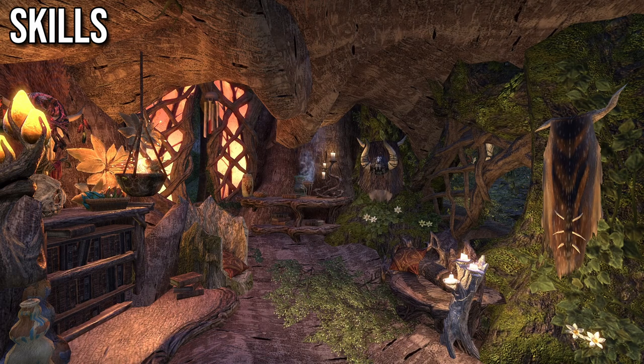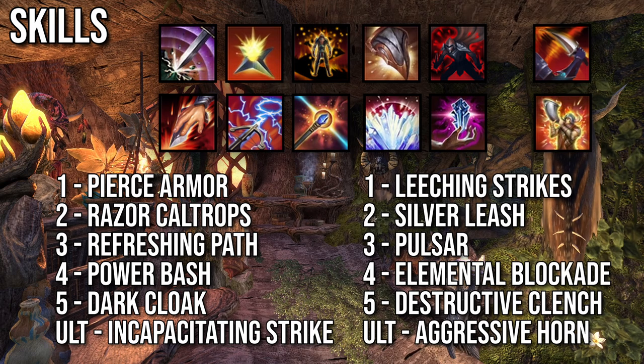Skills. Just like with gear, I'm going to go over multiple setups between which you can swap using addons, and I'll also mention how to set up your skills if you're not going to swap at all. This is the skill setup against trash packs in dungeons. Refreshing Path is used mostly while running between trash packs for the Major Expedition — you can also slot Lotus Fan instead. Your first priority is using Destructive Clench to taunt dangerous adds. If there are none, you can skip that and start with throwing cloud drops, then drop Elemental Blockade, use Power Slam to trigger Vateshran, and use Pulsar to snare all the smaller enemies. Chain in enemies that didn't get hit by Void Bash, then keep up debuffs on the big enemies. Make sure to Pierce Armor on big adds to apply Minor Breach.